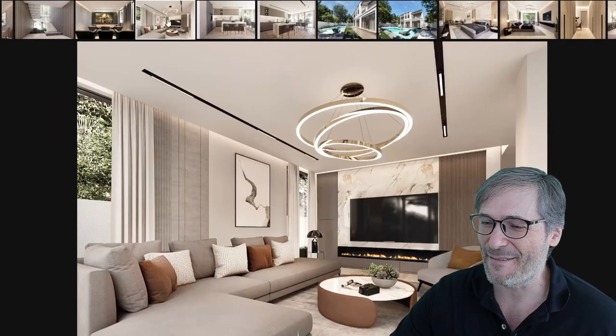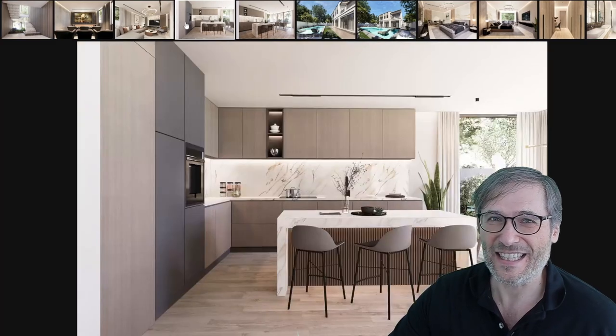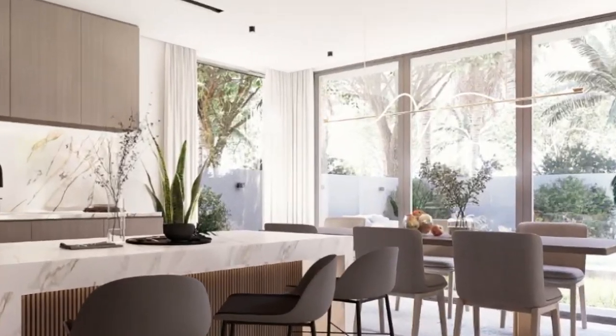Then we have the living room. You're walking down towards the backyard. Then turning left you will see the kitchen. This is a view of the kitchen, and then another view of the kitchen showing a bit of the backyard.